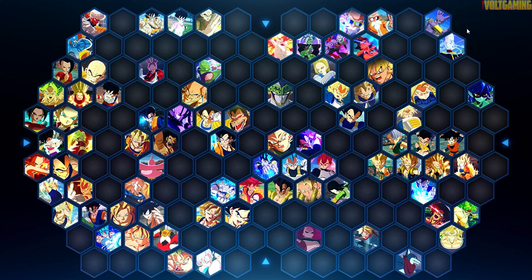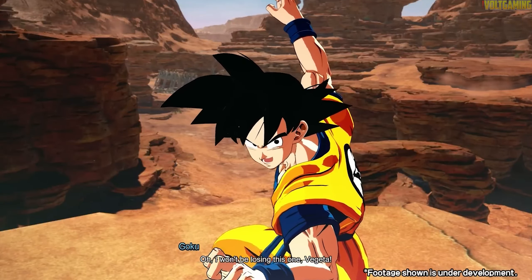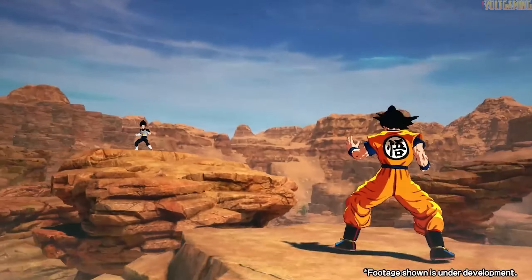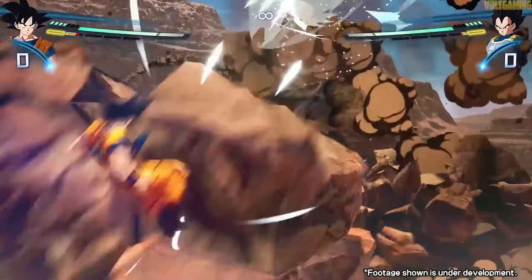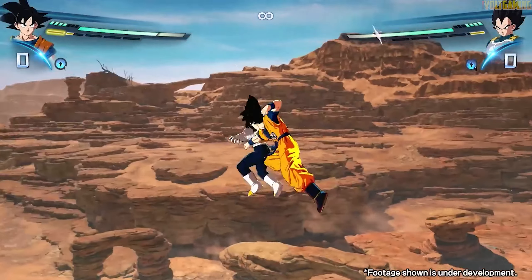That's pretty much all the confirmed characters so far. We don't have an updated roster just yet, but you've got Ultra Instinct Goku, Goku Black, Golden Frieza, and all those characters — and there would still be so many empty spots. Now comes the question: where is Dragon Ball GT? Because if you look at the original Dragon Ball Z Budokai Tenkaichi games, GT was a main component of those games.